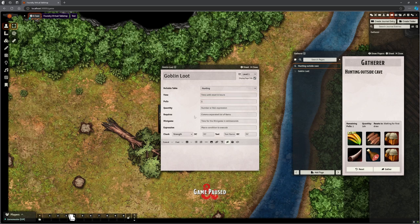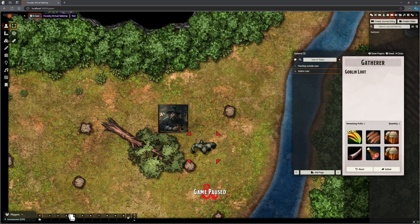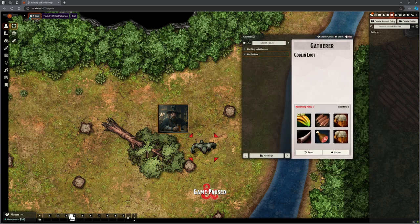How many times can we pull when looting a goblin? Once. What are we going to find? I can leave the quantity blank. Does it require any particular tool to harvest a goblin? No. But for giant scorpions you might require a specific tool — for wild plants maybe a sickle or tinkerer's tools. What's our check for looting goblins? Probably insight or investigation. Set the DC as high as you like — DC 18 and most of the time they find nothing; DC 5 and most of the time they will. That's my goblin loot table — I can gather from it immediately. It really is that easy to set up.